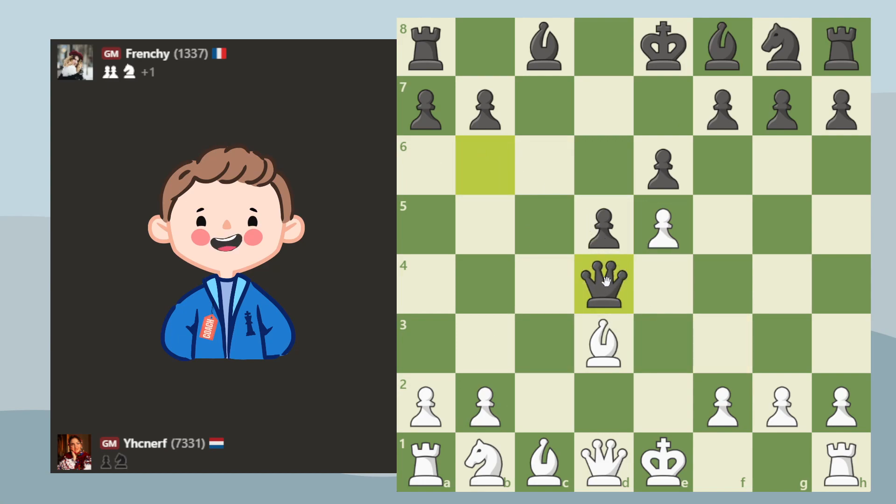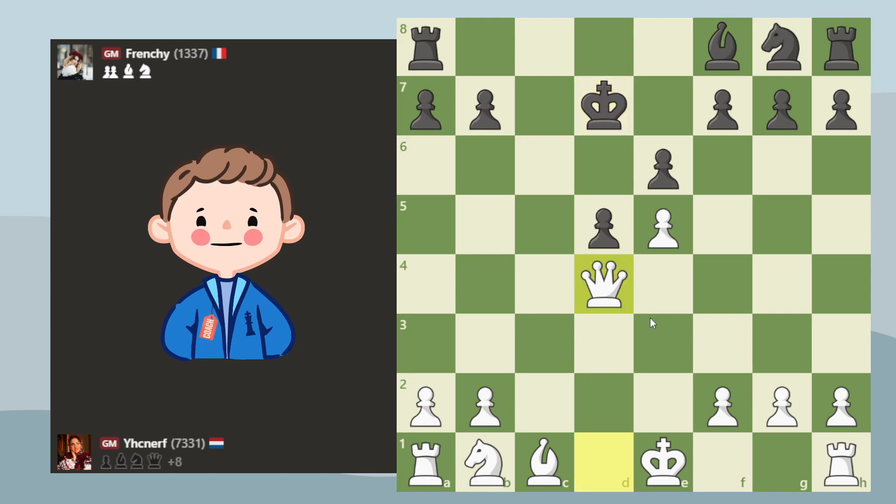But here we have this beautiful discovered attack with bishop b5 check — we're going to win that queen next move. There's just one thing left to know: if they block with bishop d7, we take first. Notice this comes with check, so black doesn't have time to save his queen. After black takes back, we finally take that queen and we'll have an easy game from here on in.